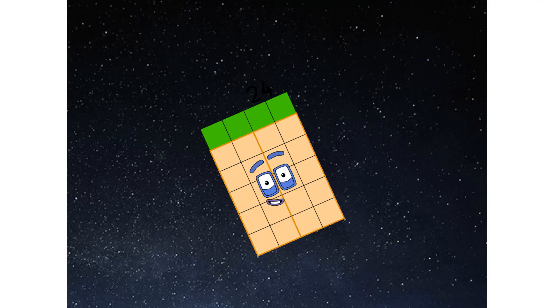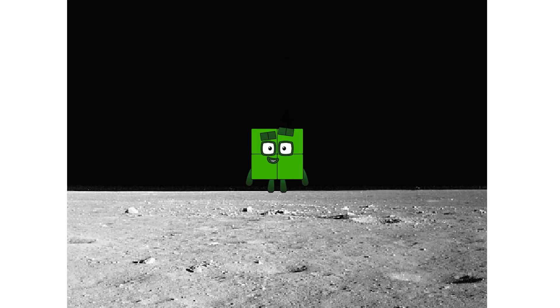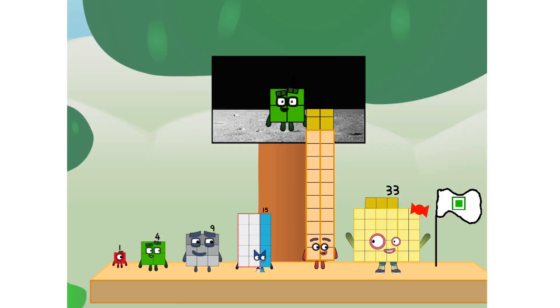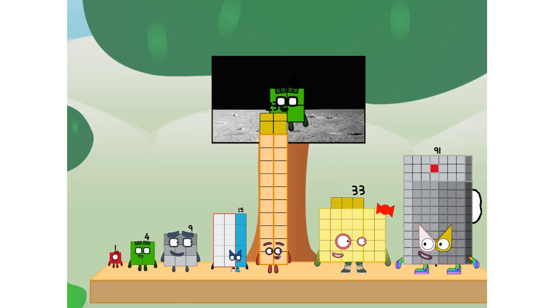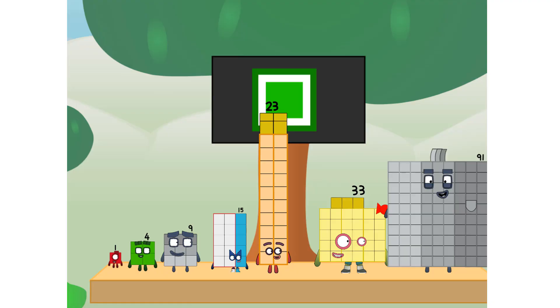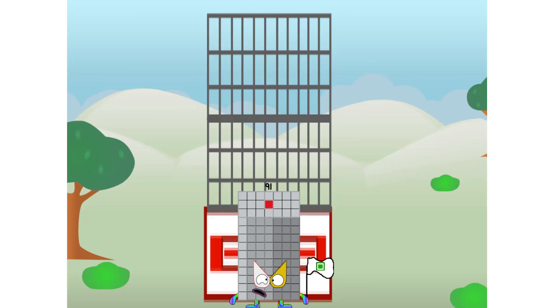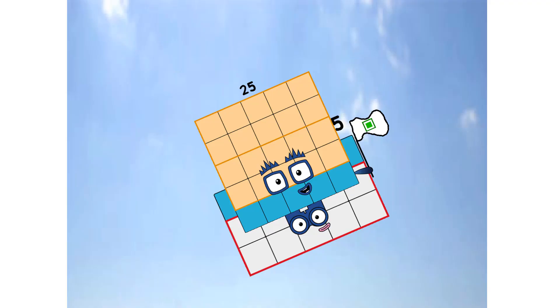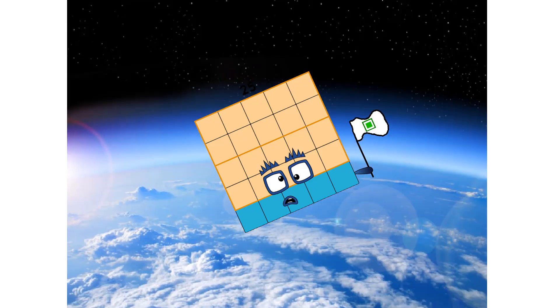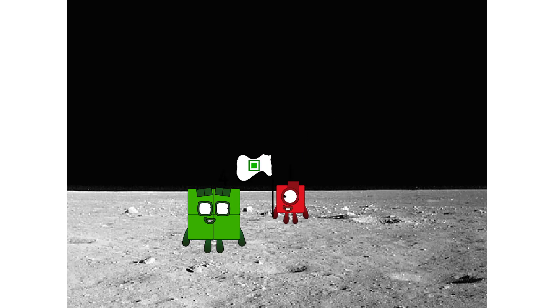We've reached space! Second stage complete. Super duper — achoo! Entering orbit. Launching lunar lander. The square has landed! We did it! The only thing left now is to plant the rectangle club flag. Rectangle power only — achoo, achoo, achoo, achoo! Looking for this?